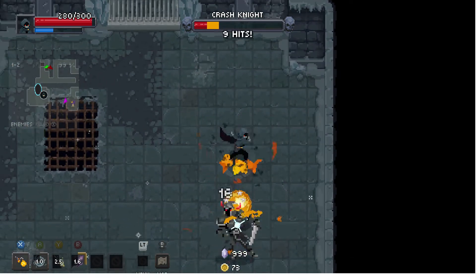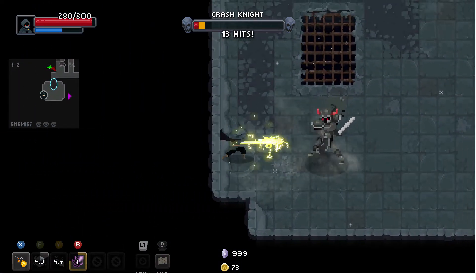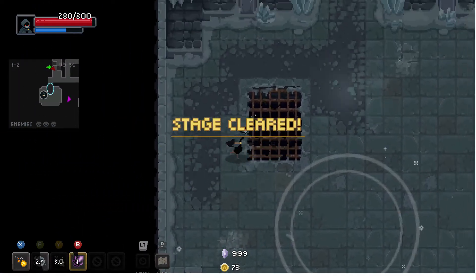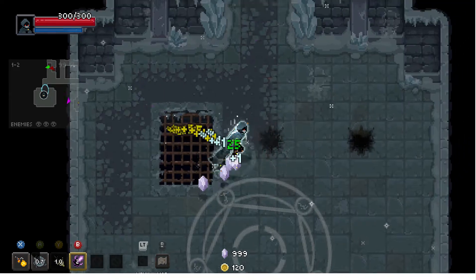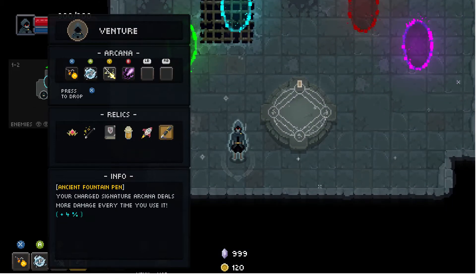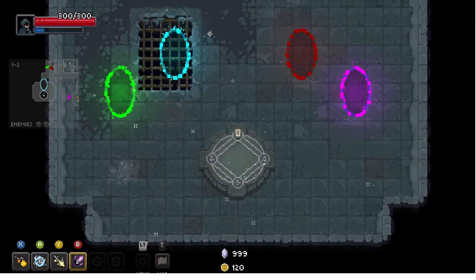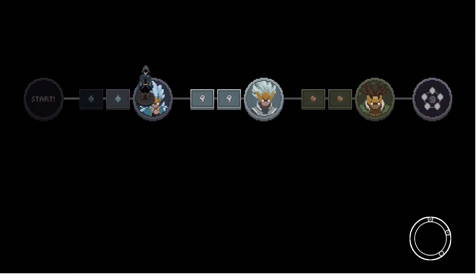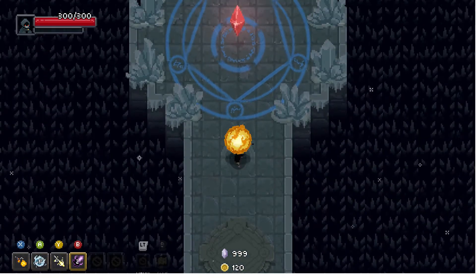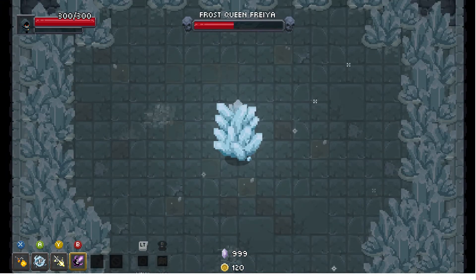That was stupid. And you see, that's one of the big reasons why I like Wavefront — even though I kind of smashed right into his face there like a complete genius, I didn't take really any damage because I had Wavefront there to act as a shield. Big brain plays there.